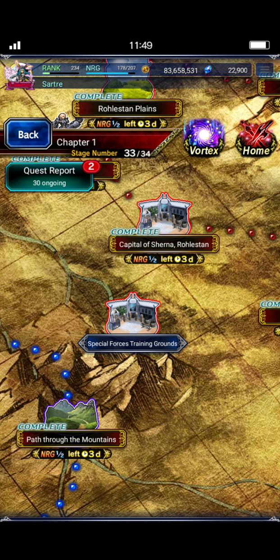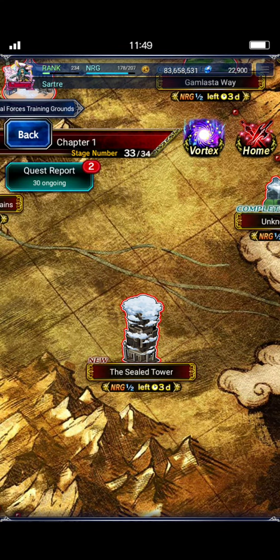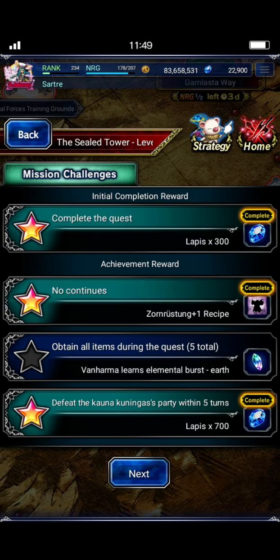I did a YouTube short of this already. You talk to literally the first guy when you walk in on your left - he'll have a little question mark over his head. You talk to him and it unlocks the sealed tower, which is right here. You can see I've already beaten the first level, so I have access to level two but have not started it yet.